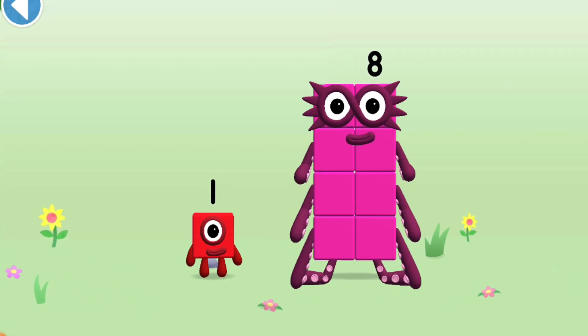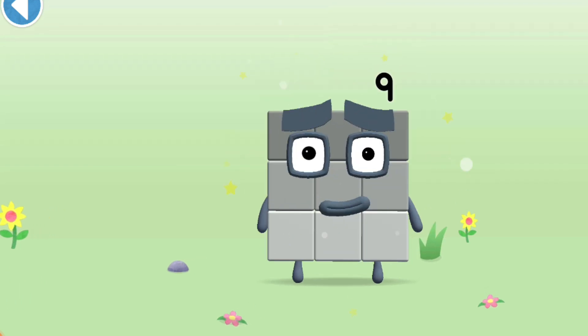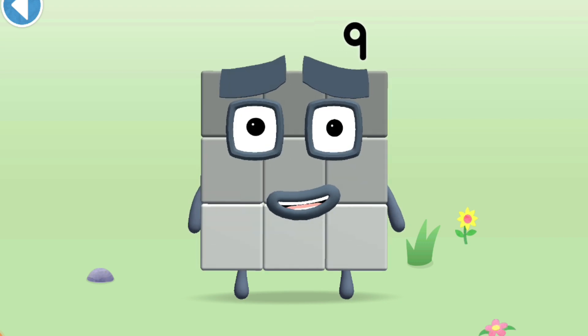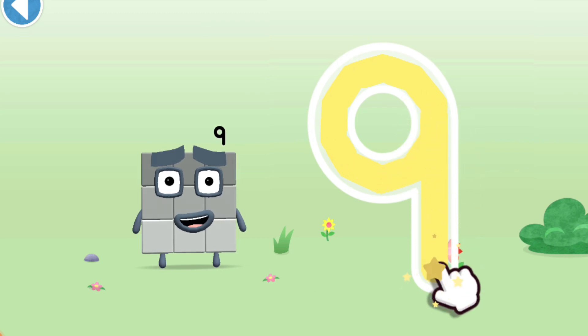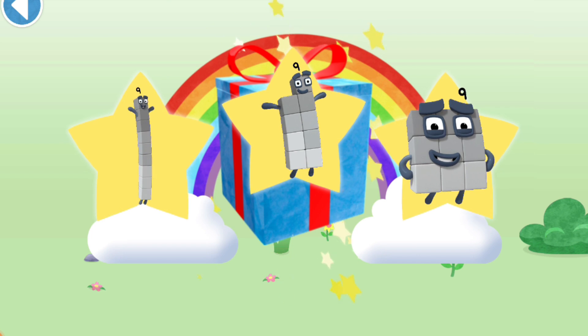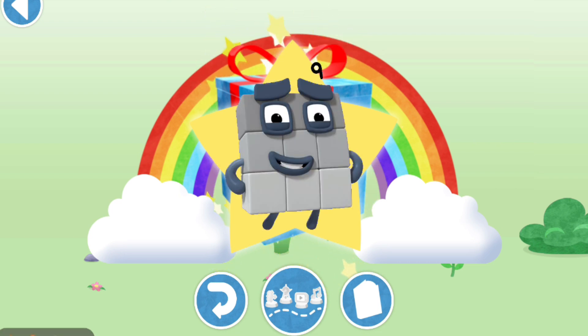You're about to meet number block 9. Can you add 1 to 8 and make number block 9? Drag number block 1 onto number block 8. Well done! This is number block 9, made up of 9 blocks. A loop and then a downward line — that's the way to make a 9. Well done, you've unlocked a sticker. Which sticker will you choose? Amazing! Play again to unlock another sticker.